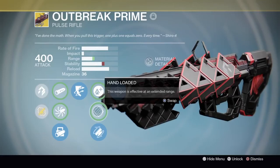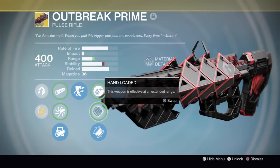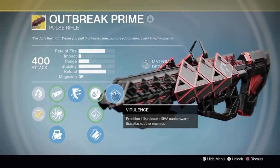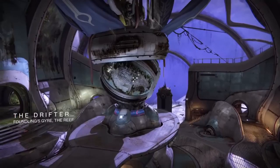Outlaw: precision kills with this weapon dramatically increase reload speed. Lightweight: when held, this weapon grants plus two character agility. Hand Loaded: this weapon is effective at an extended range. Fitted Stock: increases weapon stability. And Virulence: precision kills release a SIVA nanite swarm that attacks other enemies.